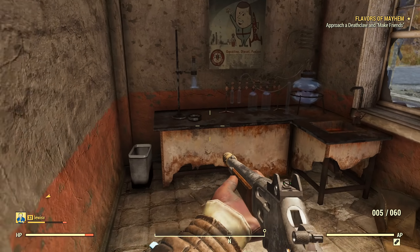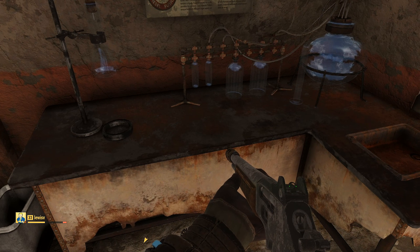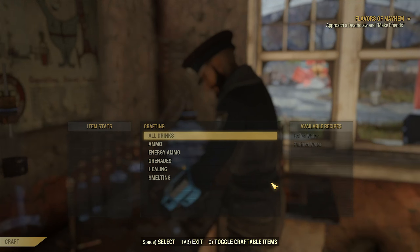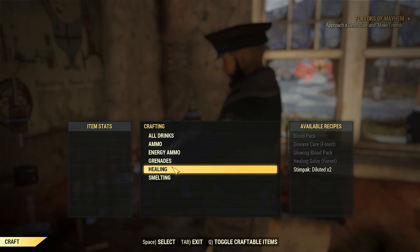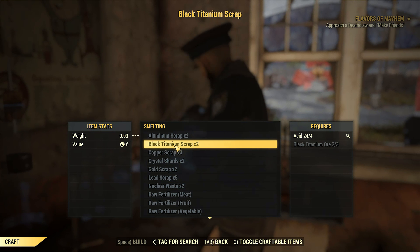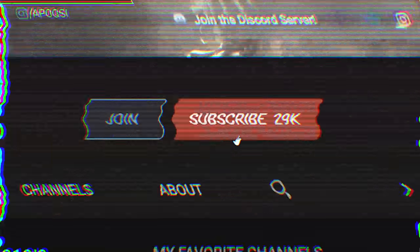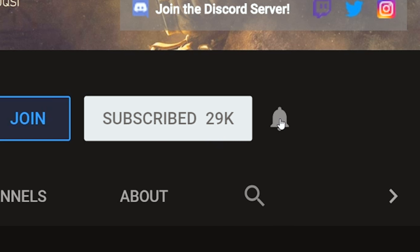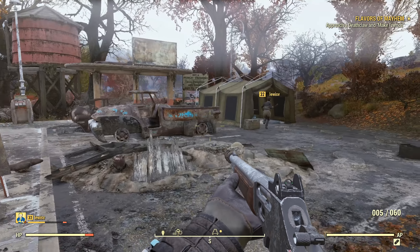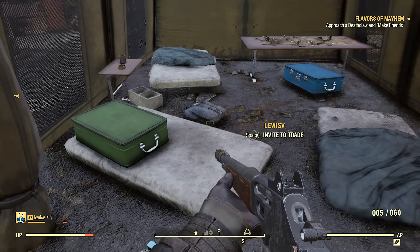And that is everything in Patch 7, released today for March 13th, 2019. It is a massive update — the beginning of Wild Appalachia — and I cannot wait to see what future updates bring this month, next month, and throughout 2019. If you enjoyed, please smack that like button, subscribe to Drilling Good Fight if you haven't already, and ring that bell icon to stay updated on all future videos. Until next time, this is Apoxy signing off.